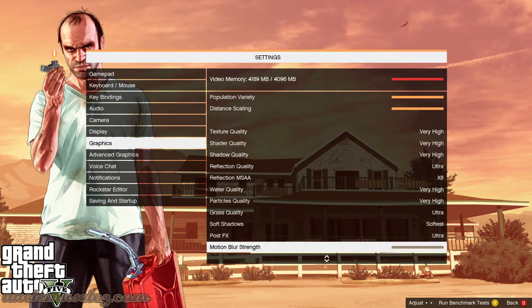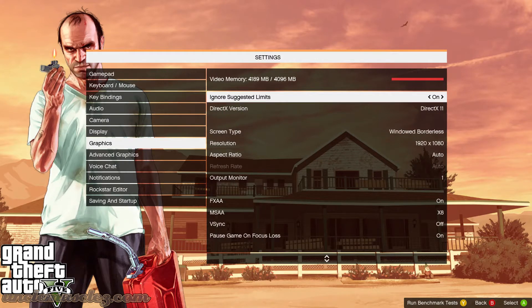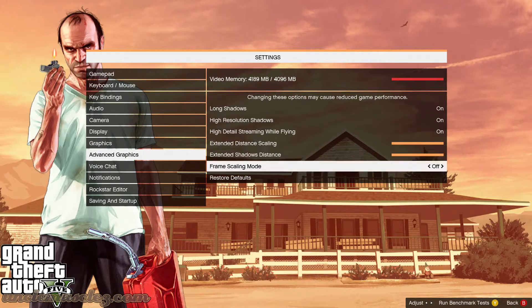Yeah, this is all turned up. Motion blur strength — I don't really want to use that because it's going to look bad. That's all the way up right now. Then we'll hit back and go to advanced graphics, and just show you: everything's turned on — long shadows, high resolution shadows, high detail streaming while flying — everything's turned all the way up, and that's what we want.